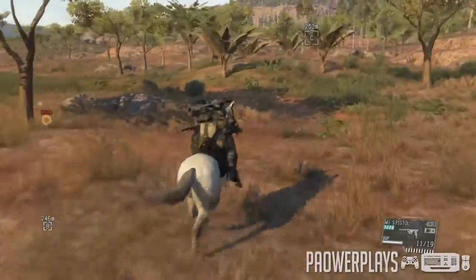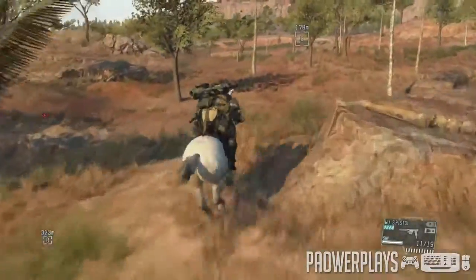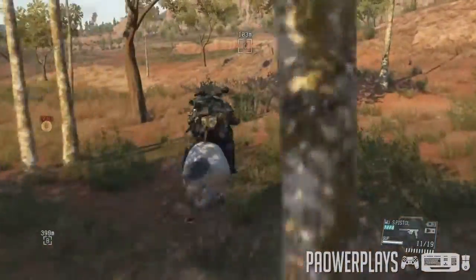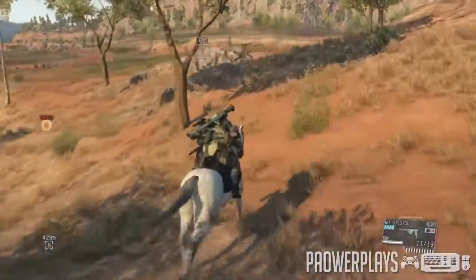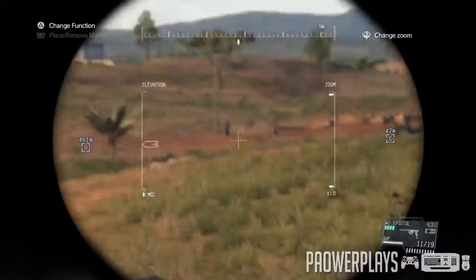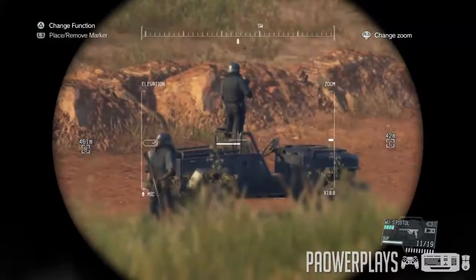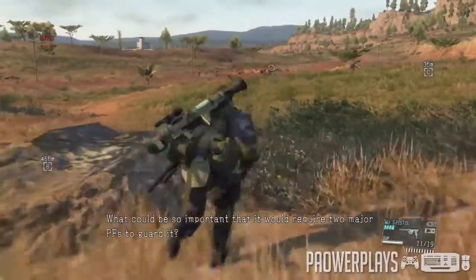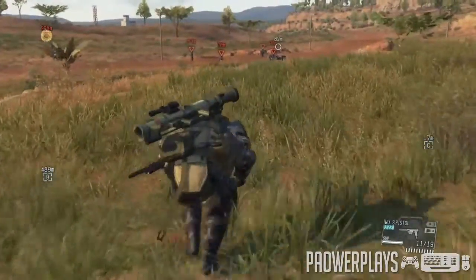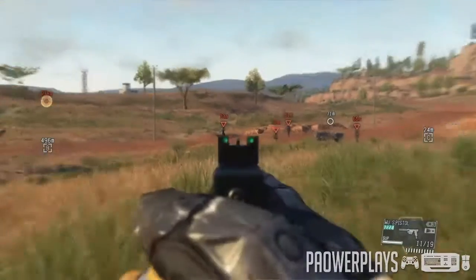It's still gonna give us an S rank, hopefully, if I do things right. Let's get D-Horse over to that marker. At this point if your suppressor is a little low you might want to get a supply drop, but if you have around eight shots then that's fine. These are the four guys — they're wearing bulletproof vests and helmets.